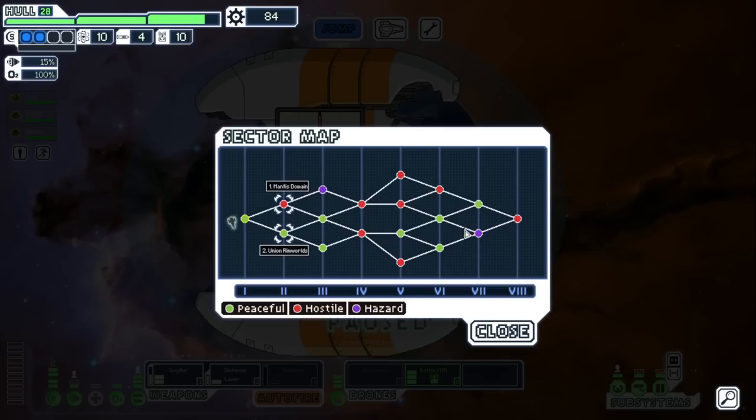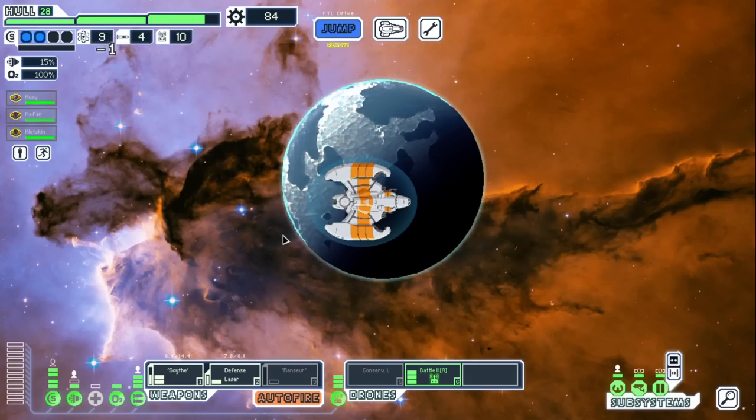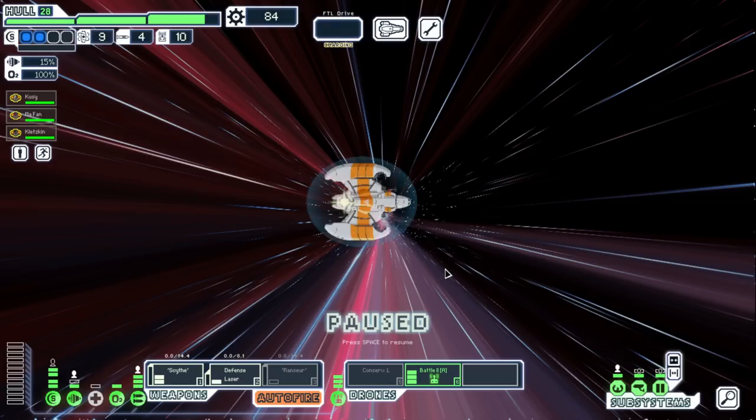We've got a new sector selection screen — very clean. They added some new sectors. There's a cool key display at the bottom. Let's go to the Union Rim Worlds — I'm not big on dealing with the Mantis right now, so we'll go there instead.